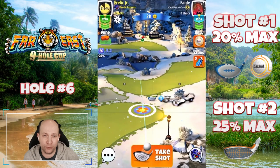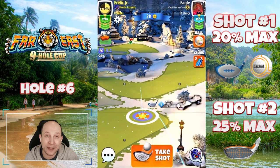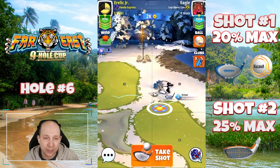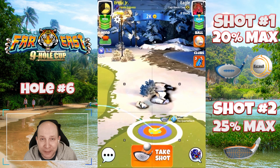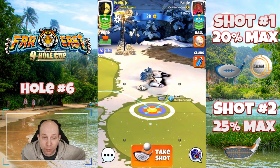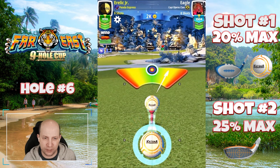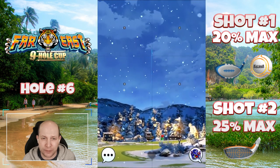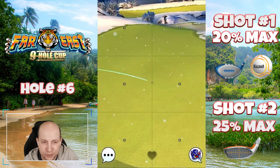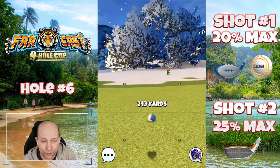Hole number six — I'd say this is an interesting hole. Four back, one and a half bars of right spin, laying it up with the Quarterback right down the middle. If you have big clubs and big balls, I know there's the send shot on the right, but this is a really safer rookie approach. I've got the Katana and a Quarterback right down the middle — 20% max on that pull, four back, one and a half right. Just going to put this one cleanly down the middle, just in front of that big bush.